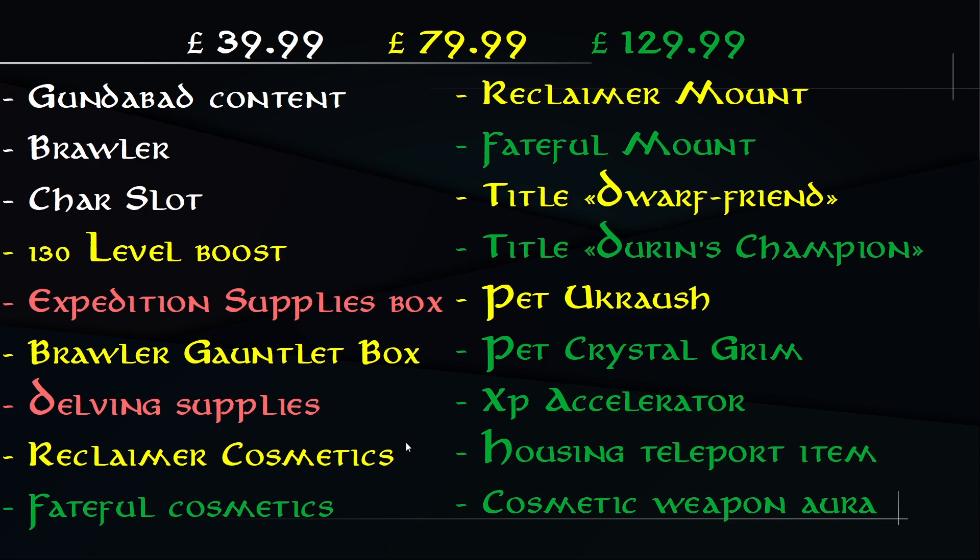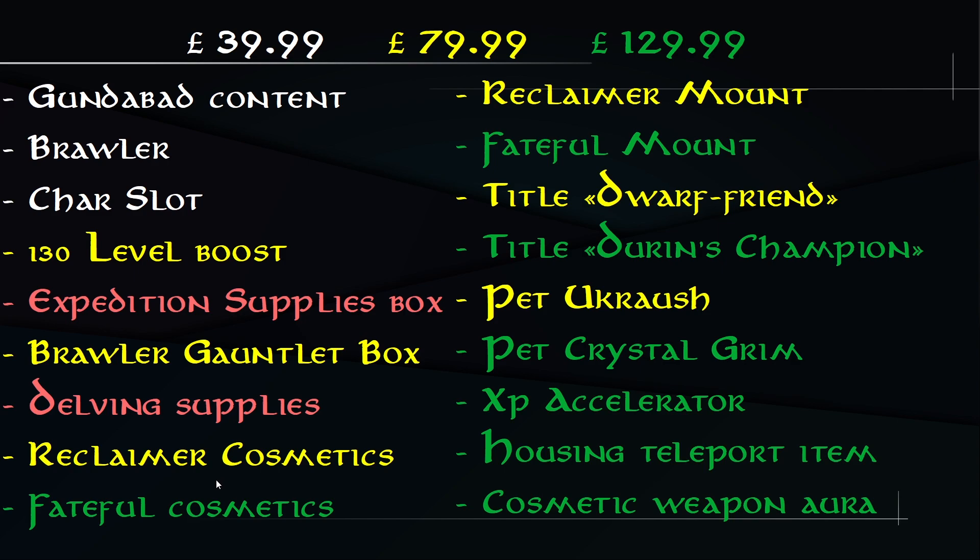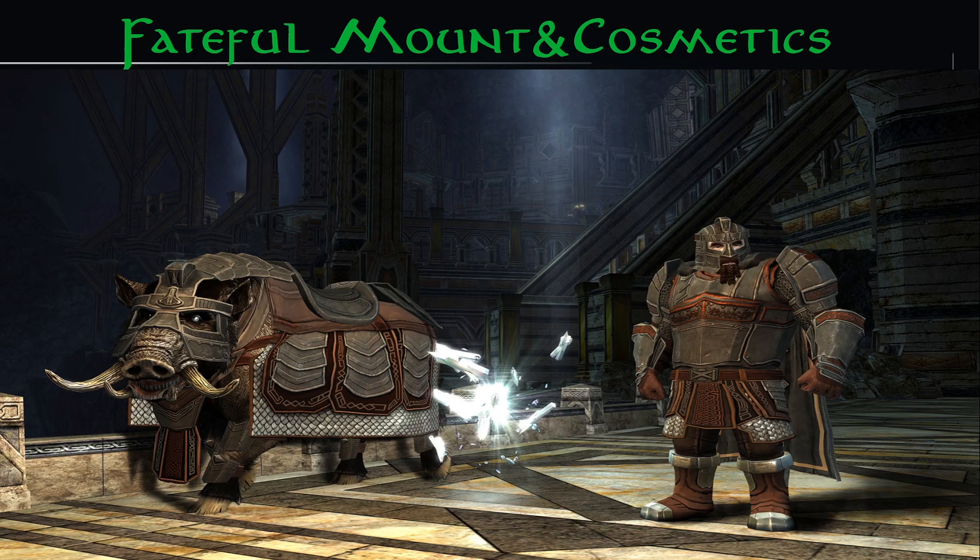Moving on to cosmetics and mounts: with the Collector's Edition you get the Reclaimer cosmetics and Reclaimer mount. You can see the Reclaimer cosmetics on the character shown now, along with the Reclaimer mount. With the Ultimate Fan Bundle you also get the Fateful cosmetics and Fateful mount — the Thunder Boar, whose hooves have a sparking thunder animation — as well as the Fateful cosmetics shown on the dwarf. Both sets also include a war steed appearance.